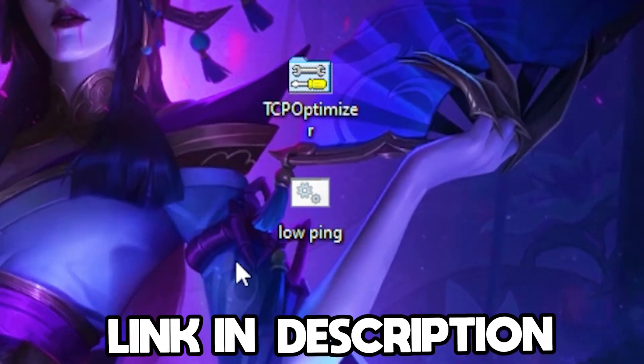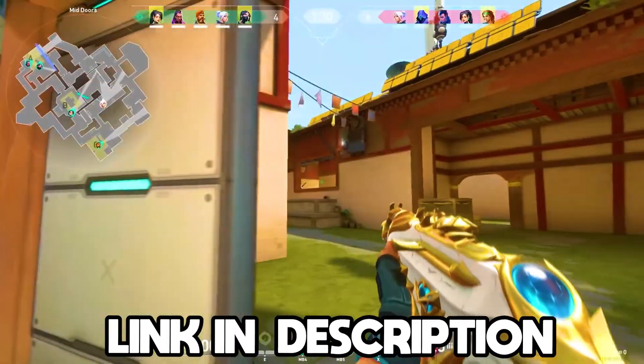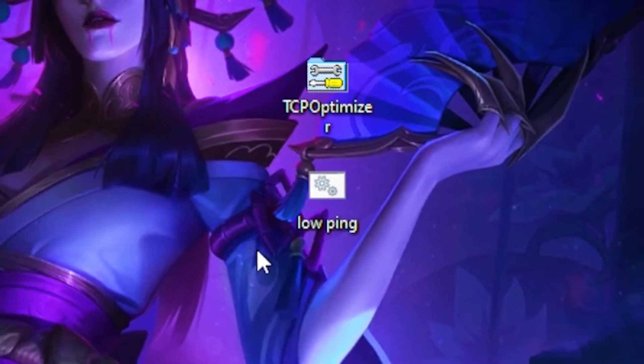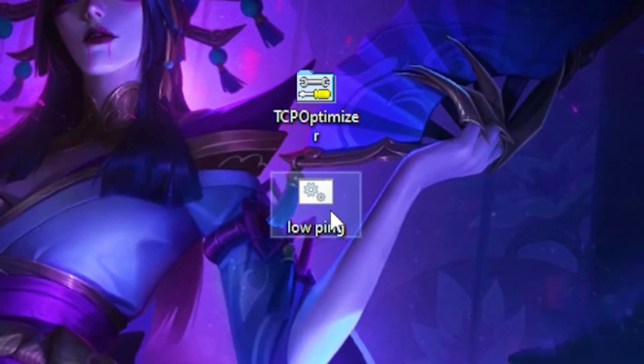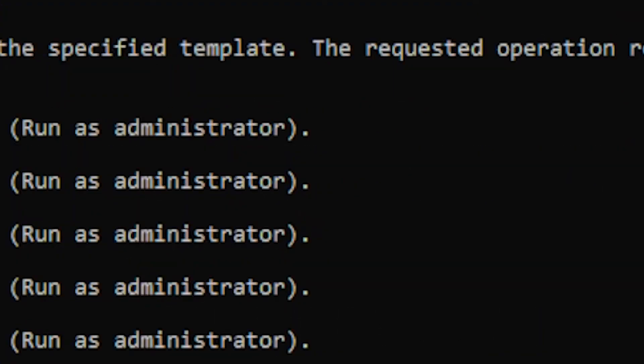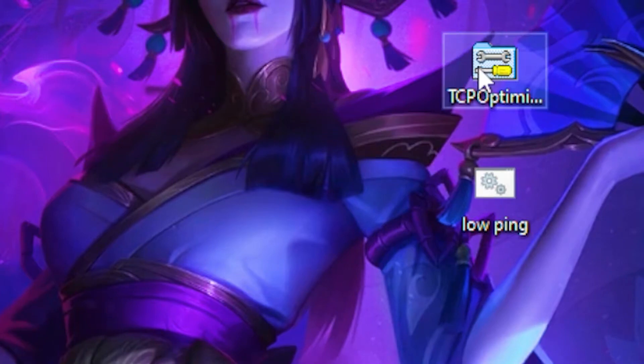There are two files you need to download — a .bat file and an .exe file — which will be linked in the description. Download those two files to move on to the next step. Once downloaded, run the low ping file, which will delete unnecessary things from your PC to lower your ping.